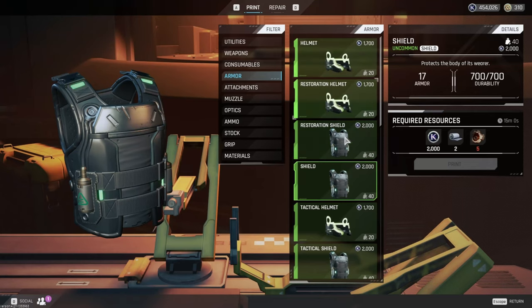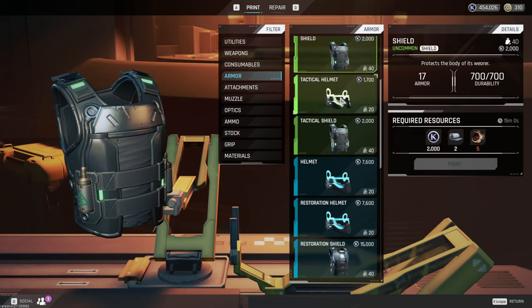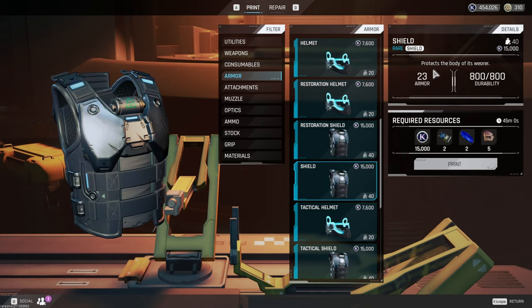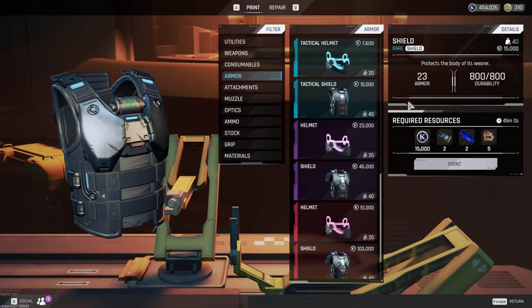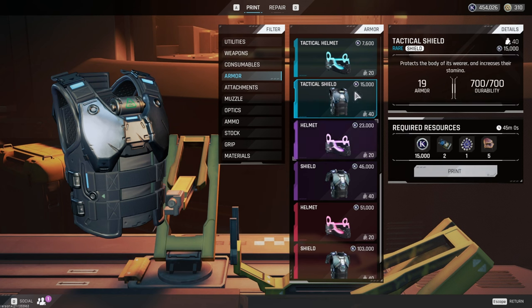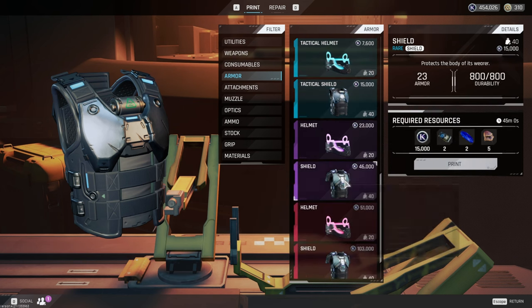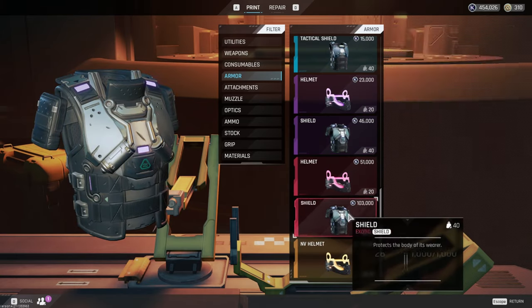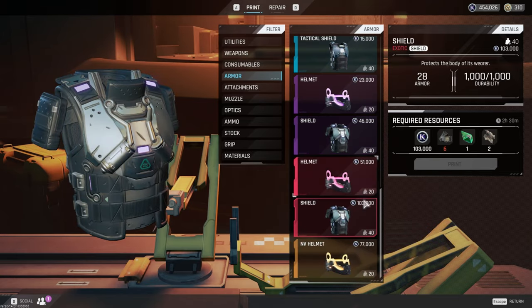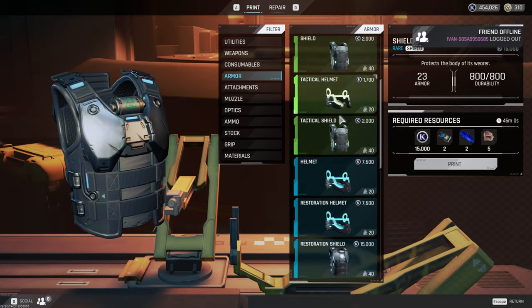There are diminishing returns in this game from different armors. Green armor starts at 17 and blue jumps all the way up to 23 — a six-point difference. From blue to purple it only goes up three points to 26, which is diminishing returns. Purple to exotics is only up two points. This is why the jump from green to blue is so important and why you need to be running blue armor.